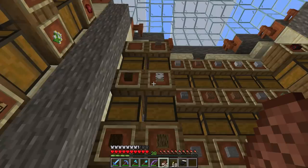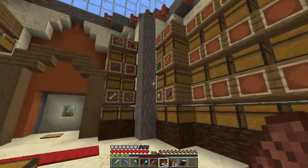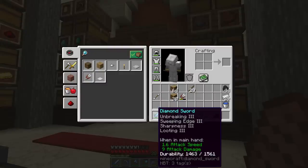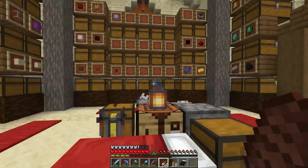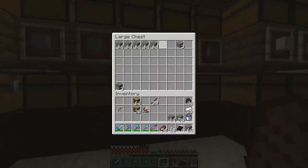To brew a potion of slow falling we'll need phantom membrane, which means we'll need to hunt phantoms. So today's episode is all about phantom farming. We're going to build a super simple, semi-automatic phantom farm - we will need to manually kill the phantoms, but that's good because we have a looting sword. Looting three will up our phantom membrane drop rate, which is something I really like.